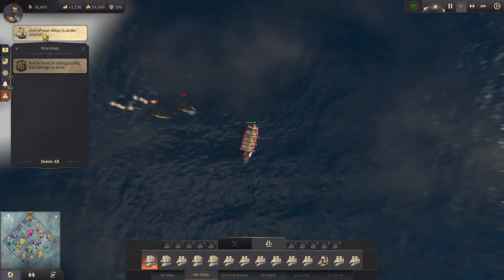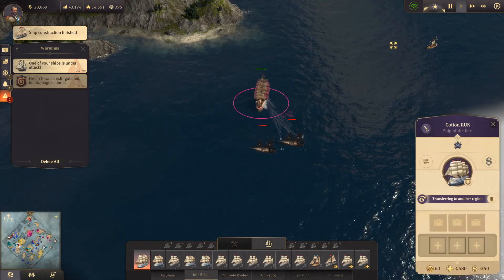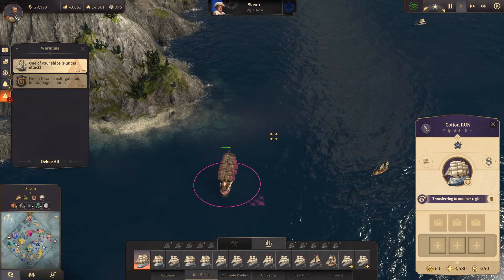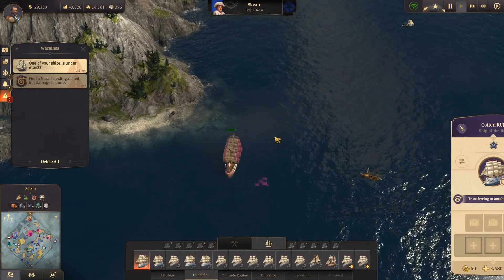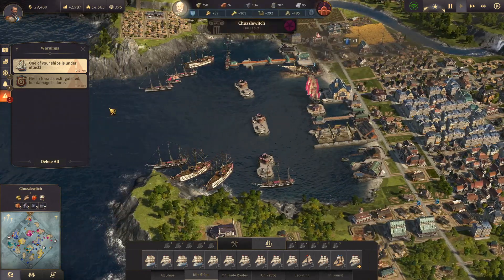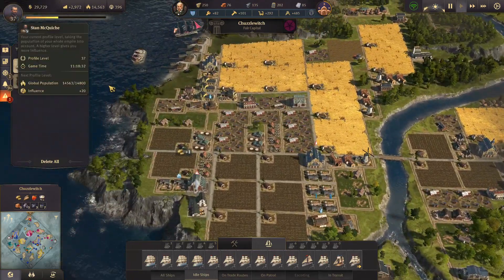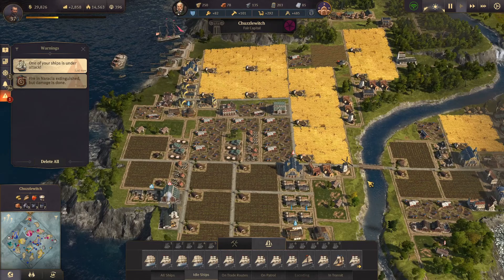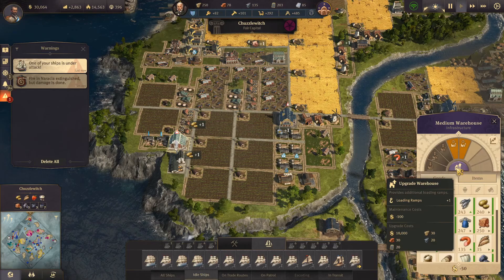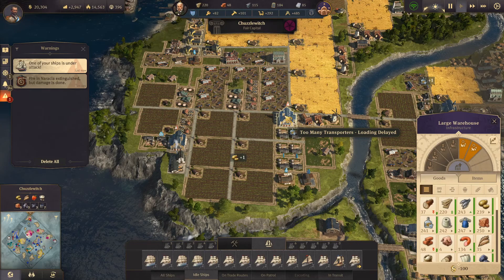Ship under attack — it's the Pyrox, coming in from the New World. It's our Ship of the Lion going back to the New World — I think we'll be okay, you can slip by. A couple of disasters have been averted there. We've shored up one of our coastal areas up here — could probably do with another warehouse. $10,000 to upgrade that one — we'll do it.